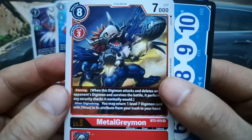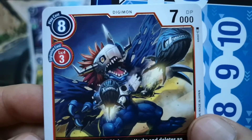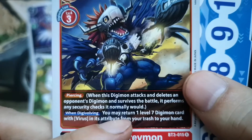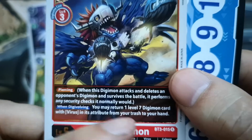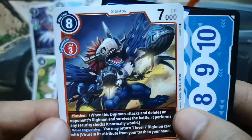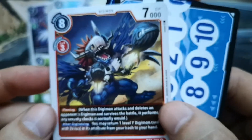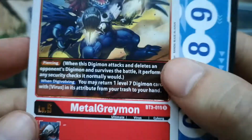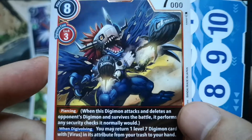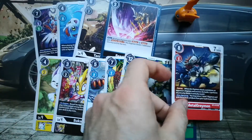Flipping the last two cards now. Metal Greymon — rare type. Haven't had this Metal Greymon before: 7000 DP, play cost 8, Digivolution cost 3. He's a red card with a nice piercing effect. On Digivolution, you may return one level-7 Digimon card with virus in its attribute from your trash to your hand — that's just wonderful. Even stronger cards come out with every new booster box released. The artwork is by Sasasi, really cool, capturing the Dark Metal Greymon. By the way, this Dark Metal Greymon first appears in Digimon season 2 where Kenichi's Agumon was controlled with a Dark Spiral — a pretty awesome card to have.